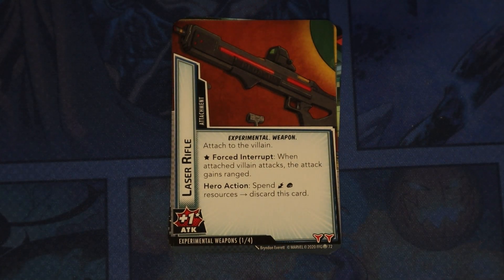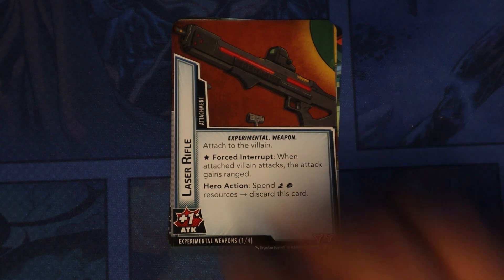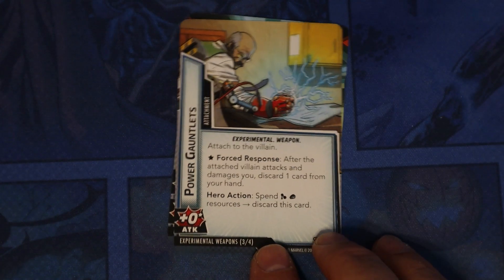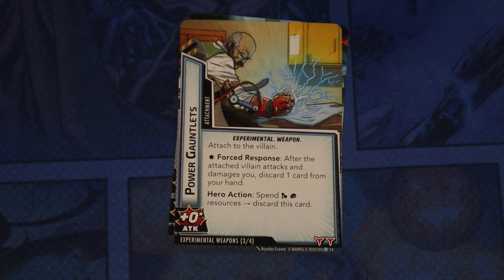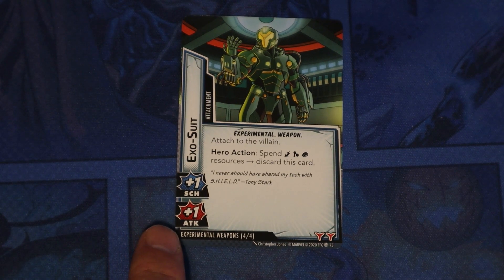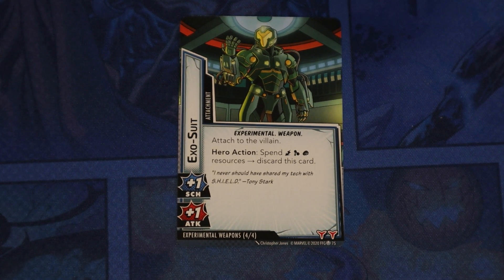The other modular set is the Experimental Weapons set. Laser Rifle — attach to the villain; when the attached villain attacks, the attack gains Ranged. Energy Shield — attach to the villain; the villain gets Retaliate one; spend those resources to get rid of it. Power Gauntlets — attach to the villain; when the attached villain attacks, deal damage to you and you discard one card from your hand. Exosuit — gives plus one attack, plus one scheme; you can spend some resources to get rid of it.